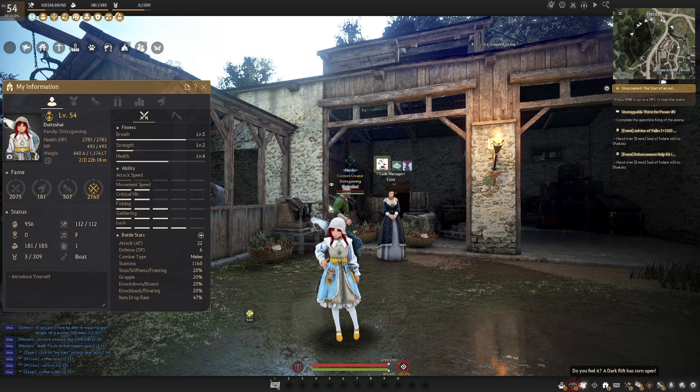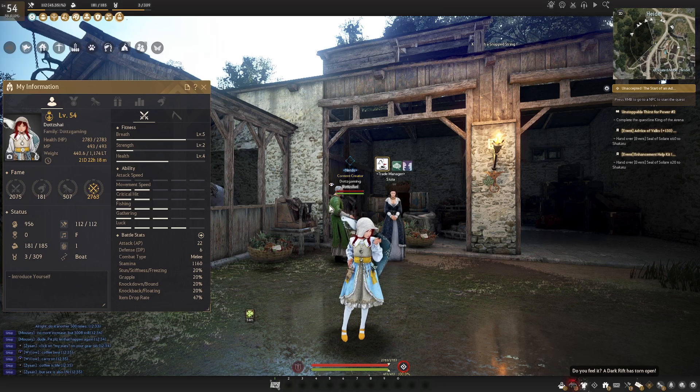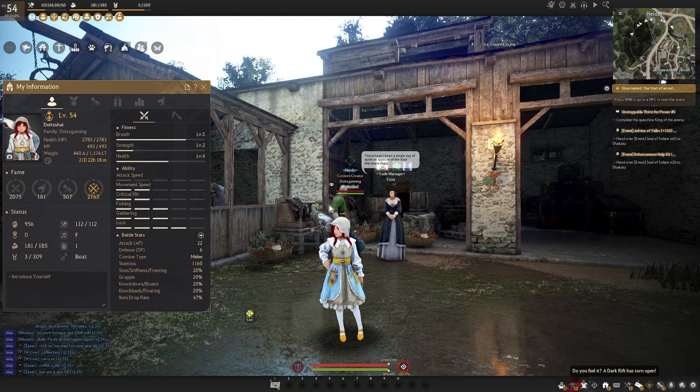Breath is going to give your character more stamina. This will allow you to use certain skills that cost stamina more frequently, and you will also be able to sprint for longer. Strength is going to increase your character's weight limit, aka your carrying capacity, while health is going to increase your HP.